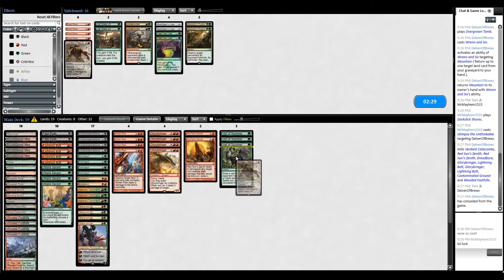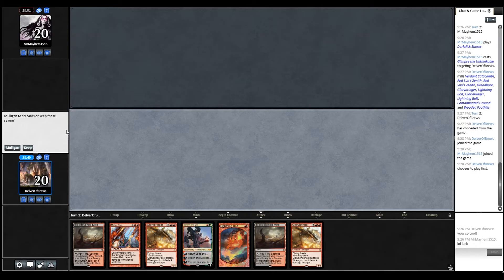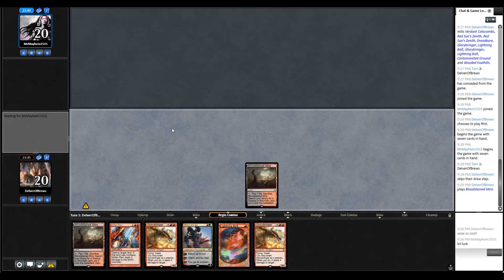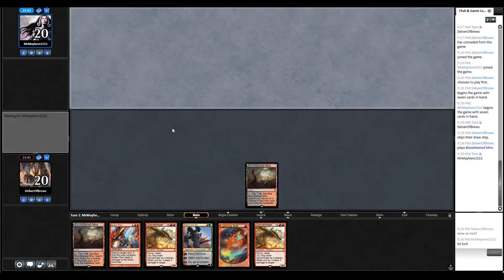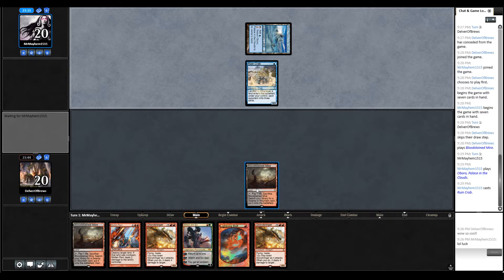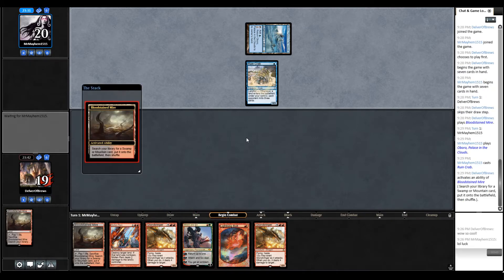Veil of Summer is going to come in here. I'm not too sure about Kozak's Return honestly — I think that should probably be removed. It's not going to do much against their threats. This hand is fine — we get a turn 2 Ren and then turn 3 we start destroying some of their lands, hopefully throw them off. We'll see how much that works against our Mill opponent.